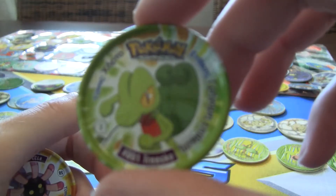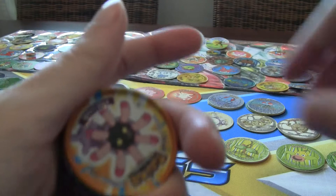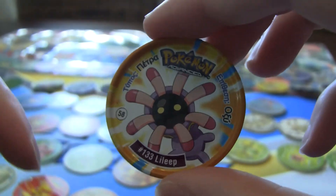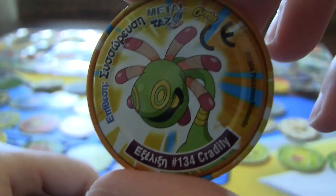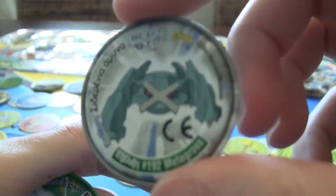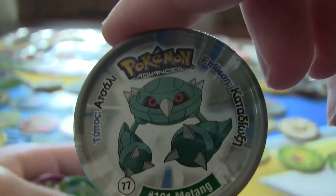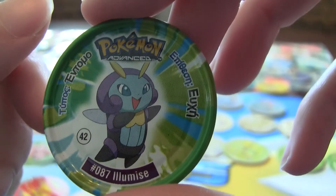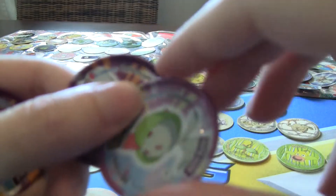There's the Treecko line with Sceptile and Grovyle. My boy Lileep with Cradily. I'm just so happy I have a lot of my favorites too, I managed to get a lot of them. Got Metagross somewhere — there's Metang again with Metagross. Previously it was Metang and Beldum. So there's the Metagross. Beldum. And you've got Illumise — still Illumise, not Volbeat on the back. And there's Ralts with Kirlia.